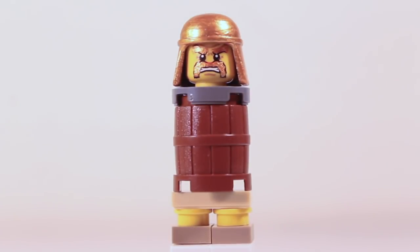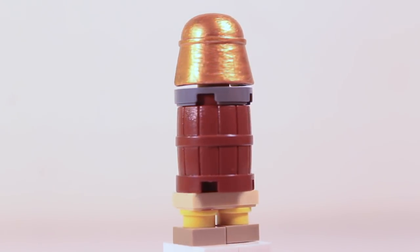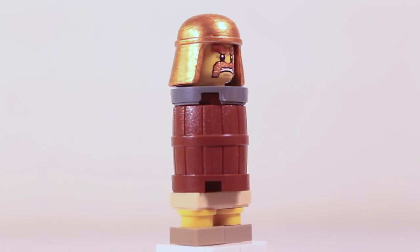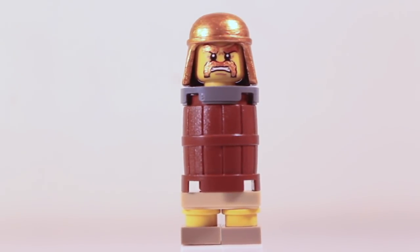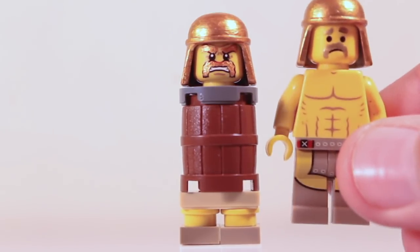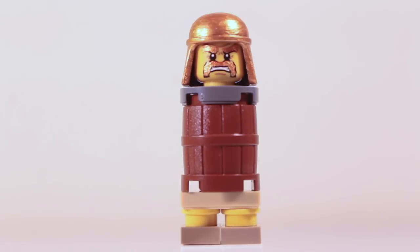Up next, we have the Barbarian Barrel. If we take a 360 look at this, you can see that it is basically mostly brick-built. We have brick-built legs with a barrel as the torso, and on top of that all, we have of course the minifigure head of a Barbarian. And if we take the actual regular normal Barbarian minifigure and put it right next to it, you see that they are exactly the same height, which I thought was pretty neat — it makes it more believable that this is an actual Barbarian in a barrel. But the real question is, can this roll?